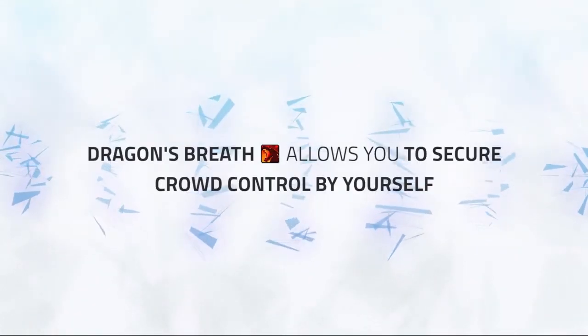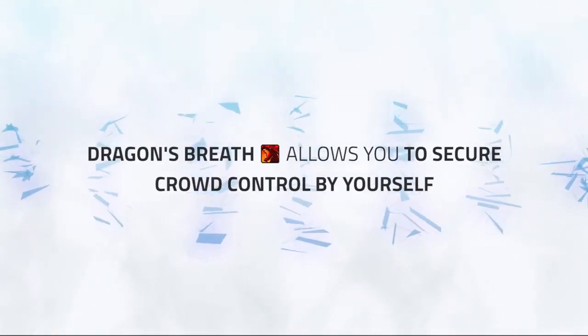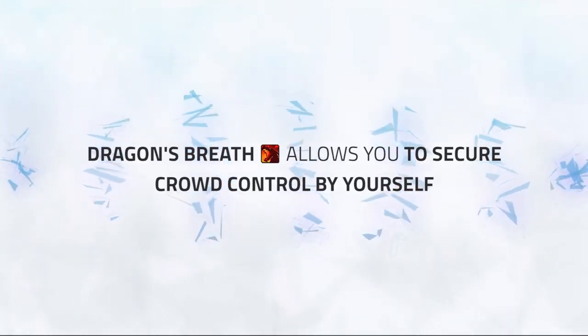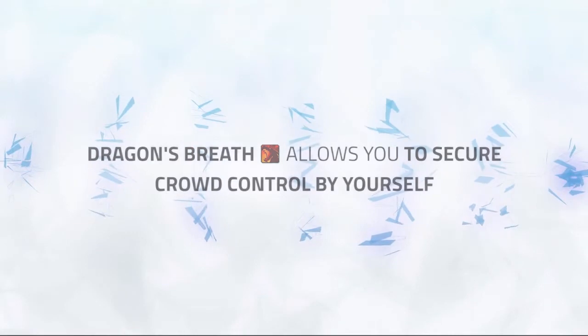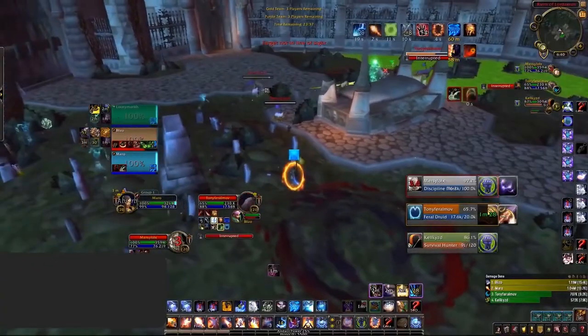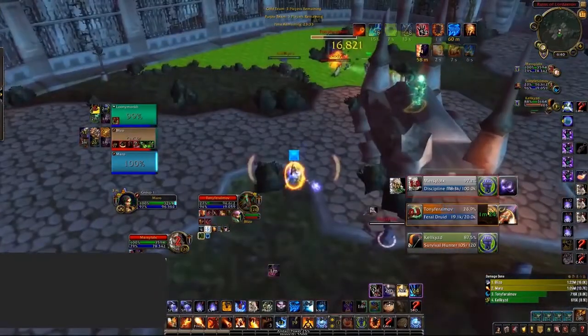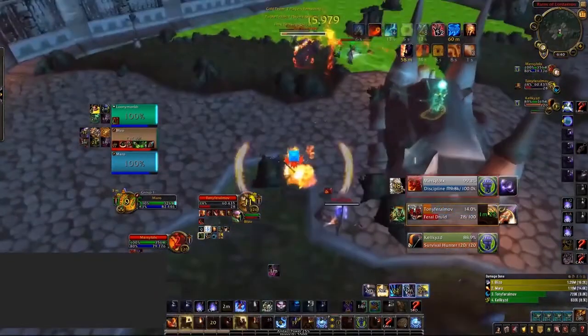Dragon's Breath is super impactful for Fire, as it gives you a tool to easily secure either Polymorph or Ring of Frost solo — you can simply Dragon's Breath a healer followed up with your CC. The other use of this ability is to extend crowd control chains. Say you've landed three Polymorphs on the enemy healer, you can then finish it off with Dragon's Breath, extending your crowd control that extra 4 seconds.